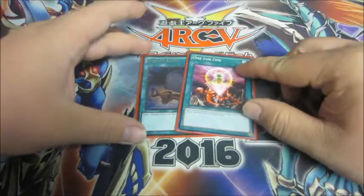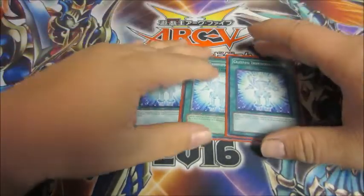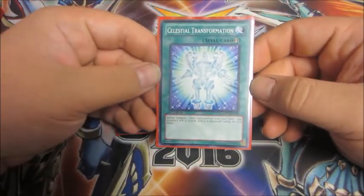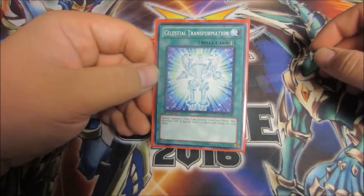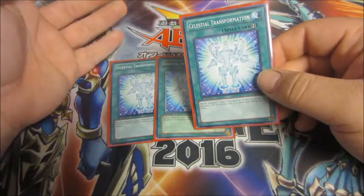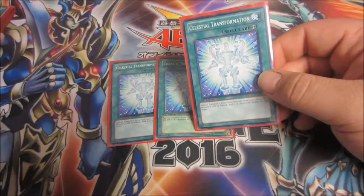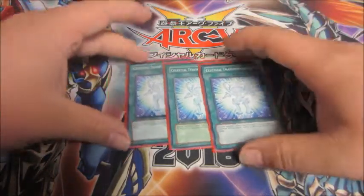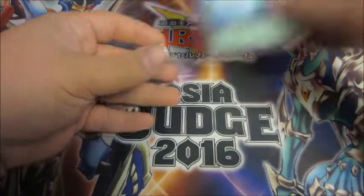Now for the spells: we got Foolish Burial and 1-for-1, to get access to Time Maiden out of your deck. Then we play three Celestial Transformation. This is one of the ways you can have more than one Time Lord on the field, because it's a quick play. I use this over Valhalla because of the fact that it's a quick play, and its downside literally does nothing to you. When you activate this, you special summon a Fairy-type monster from your hand and its attack is halved — which doesn't matter because most of the Time Lords are zero. Summoning a Time Lord with this completely mitigates the downsides.